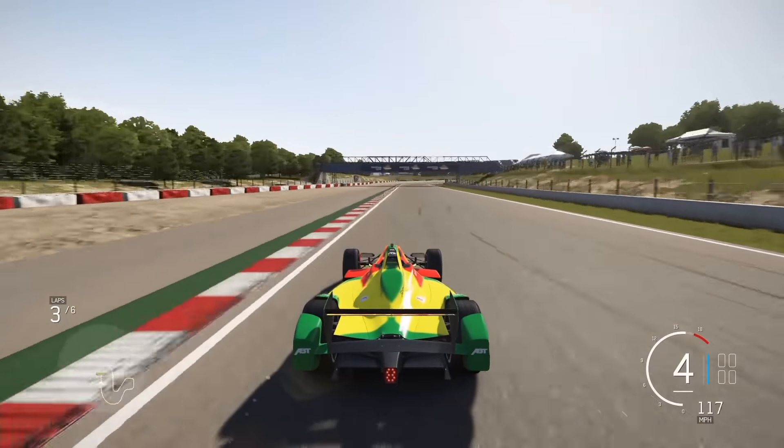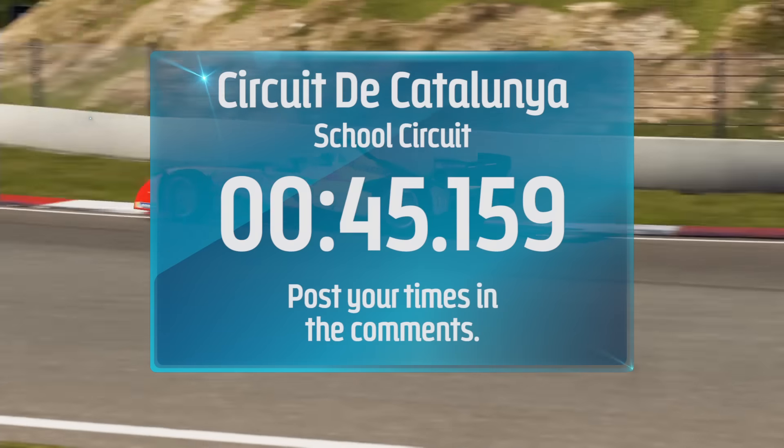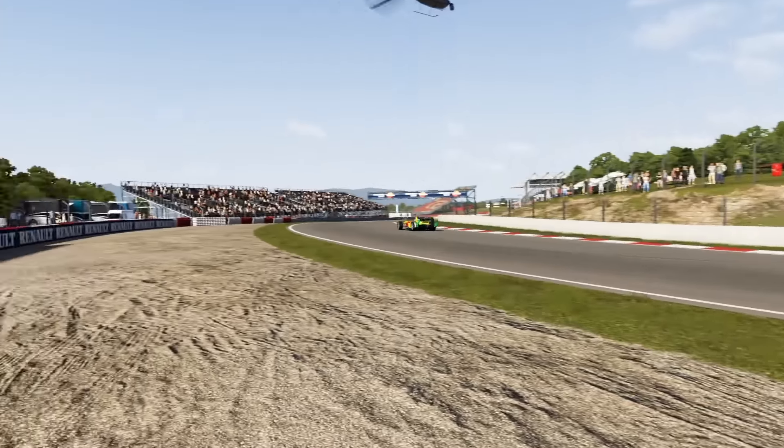So the lap time at the Circuit de Catalunya school circuit, set by Zak Scholes, is a 45.159. Can you do better? Upload a screenshot or post your lap time as a comment. See you next time.